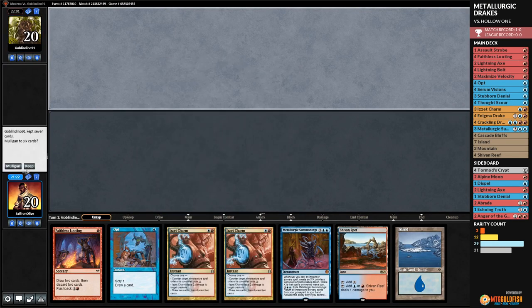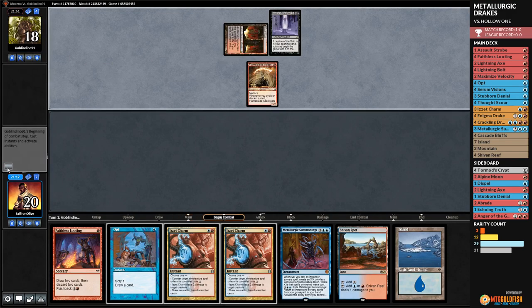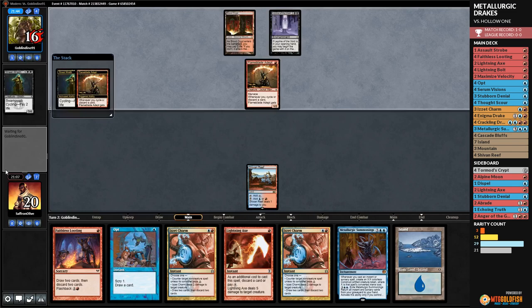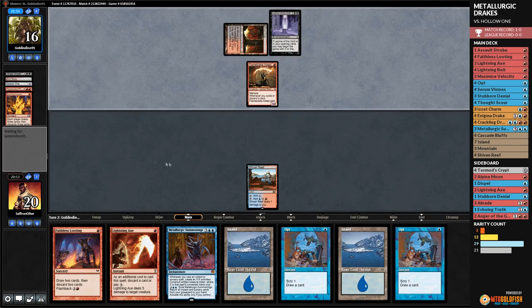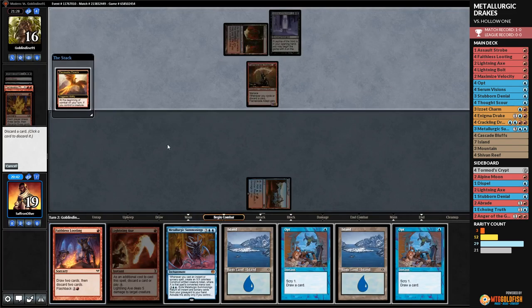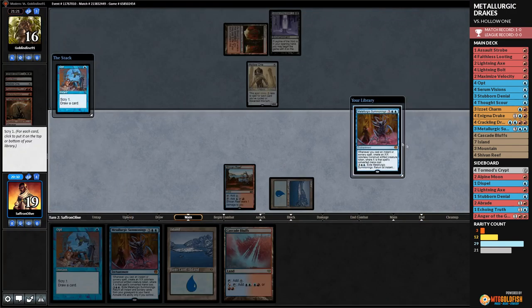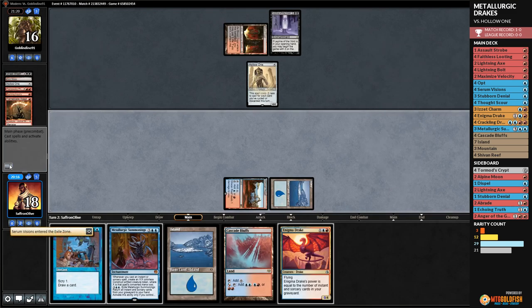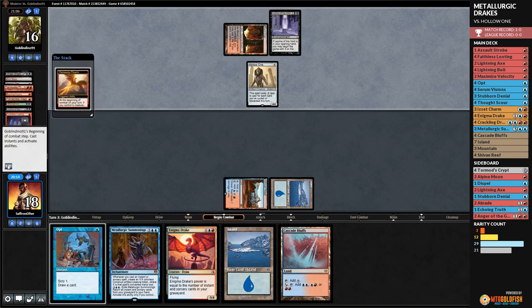Game two — opponent starts with Leyline of the Void, which slows us down. Blood Crypt into Flame-Blade Adept. We play Shivan Reef, pass the turn. Our main plan is clearly to get to Metallurgic Summonings. Opponent cycles Street Wraith, Burning Inquiry — we keep our Summonings. Opponent grows Flame-Blade, discards a Hollow One — we Lightning Axe it, discarding Faithless Looting.